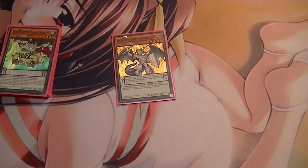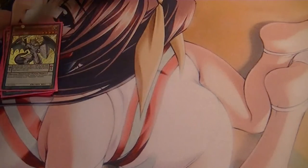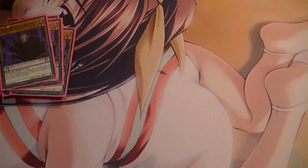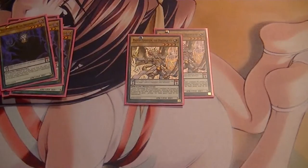Then your Draco part: you have your one Luster, three Vector, and two Masters.